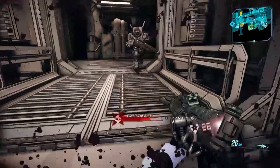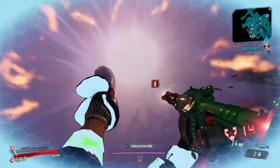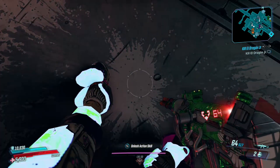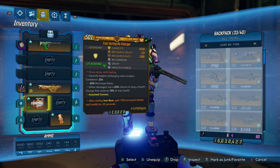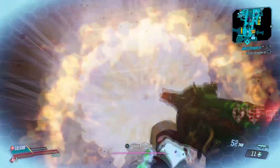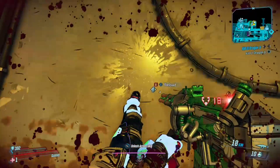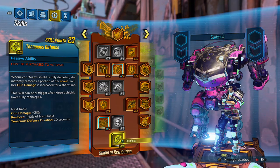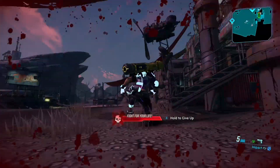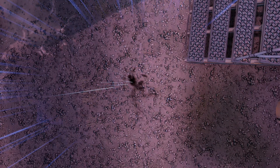The same problem applies to the Recharger shield, which is actually a great shield that gives you 100% of your shield back on break — but if you only have one HP, you'll die from chip damage before it can recharge. The Tenacious Defense capstone has the same issue and is actually a worse version of the Recharger, since it only gives 40% of your shield back versus 100%, and it won't save you with one HP either.